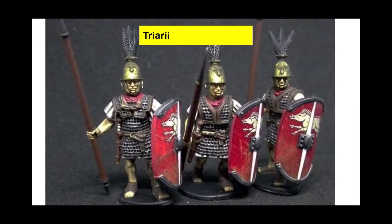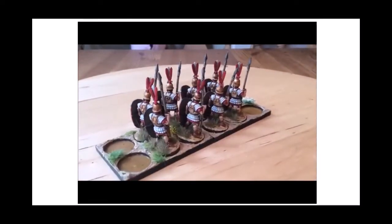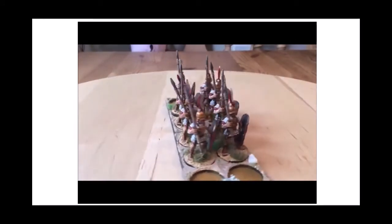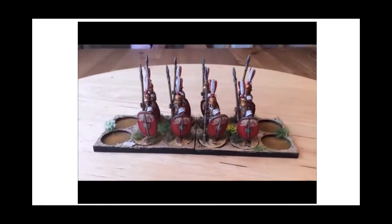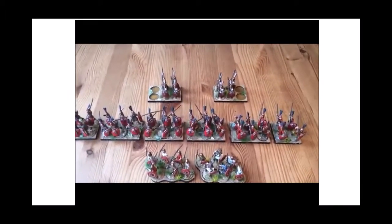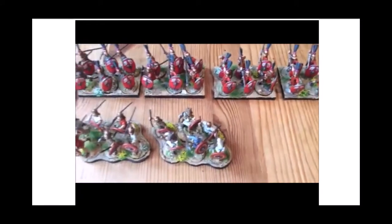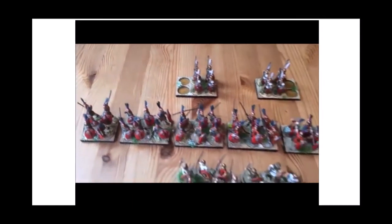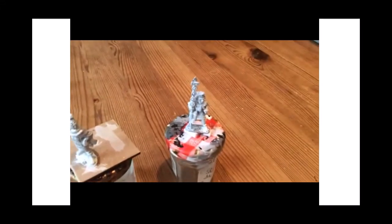Finally are the Triarii — the guard — and I've got these as half-on-guard for Saga, so two units of four. Wayne very kindly painted these for me and gave them slightly different plumes — red and white rather than black — which makes them stand out. Here's the entire army together: warriors in units of six, Triarii in two units of four, and the Velites probably as a 12, which totals up to seven points.